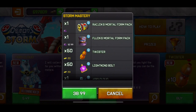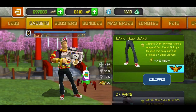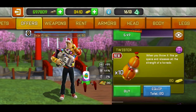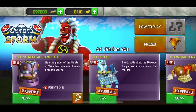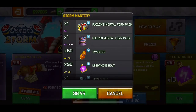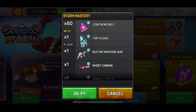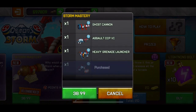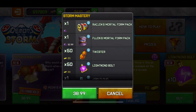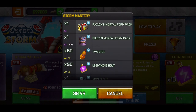Then we have the Storm Mastery bundle — Raijin's Mortal Form Pack. I'm not totally sure what this bundle contains, but it includes gadgets: the pad, the guitar case, a ghost cannon, the heavy grenade launcher. It's not worth 39 euros — that's crazy. I'm not gonna spend that on a mobile game. 39 euros is around 45 dollars — it's just not worth it at all.